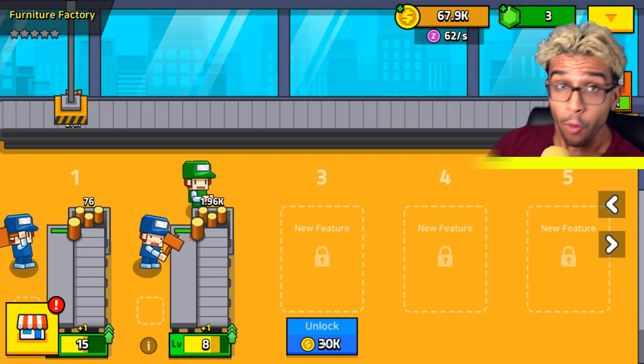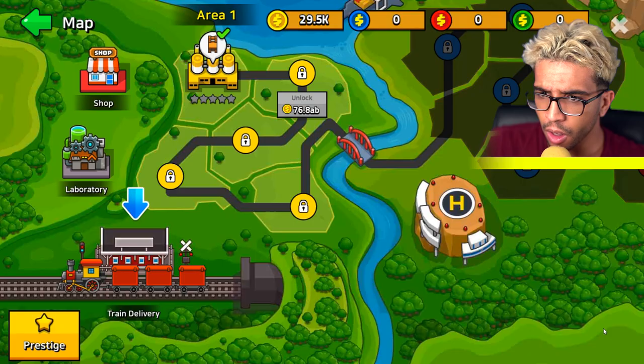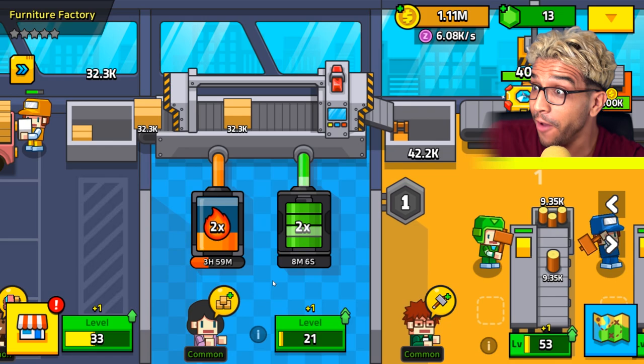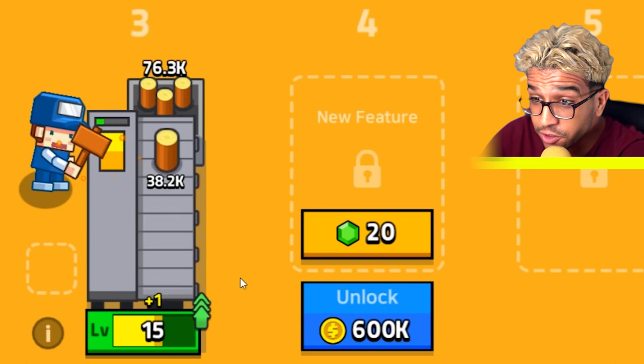Three hours later. We already have 38k gold, which means that we will be able to unlock a new feature! Oh my god, how many wool are we going to create? Are we also going to create other products? Wait, what is this map over here? So we can also get train delivery. That looks pretty cool. Four to six days later. This is actually looking really cool right now, and it looks like that we're already a millionaire, guys! We got 1 million gold!